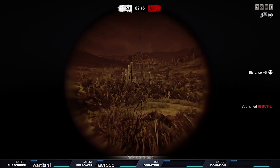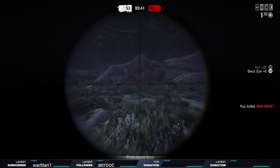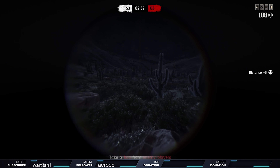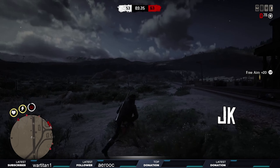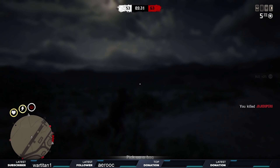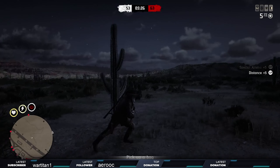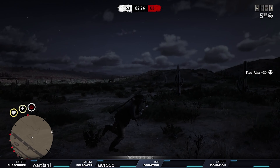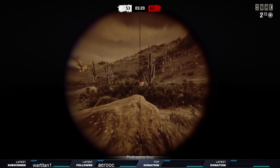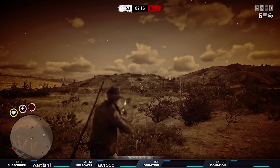Easy. Someone behind me? Where is he? He ain't even playing the game. This guy's dead though. See, if I had this Rolling Block I'd hit him — there's no line of sight on him, but I'm going to kill the guy who's going to try and kill him. This game is too easy. But how you been, man? I don't miss shots like this — what is wrong with me?